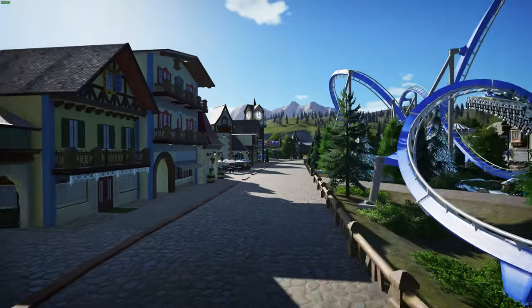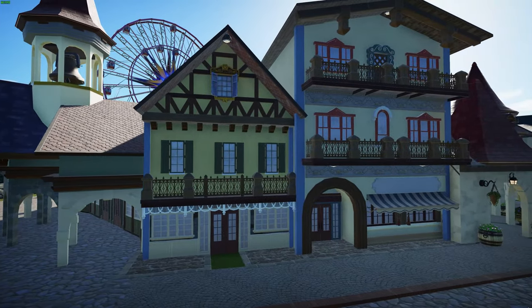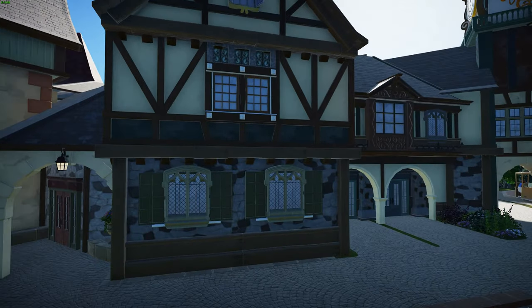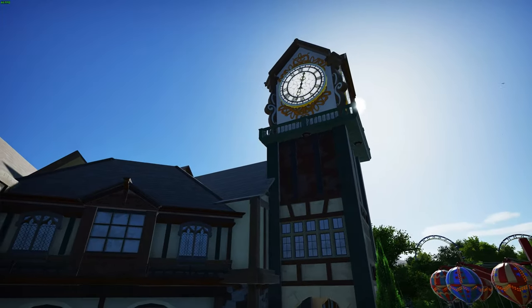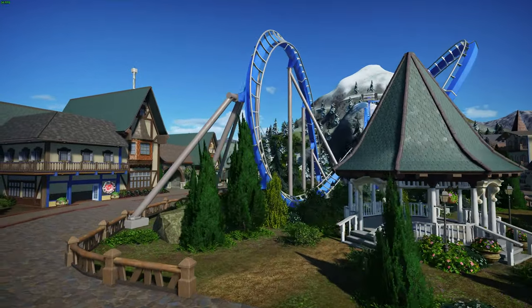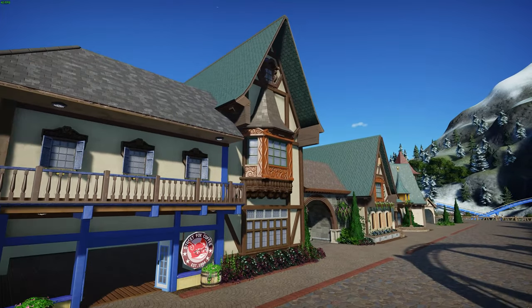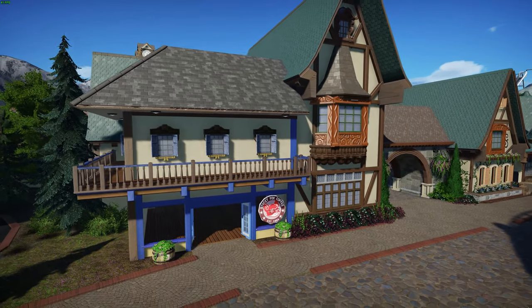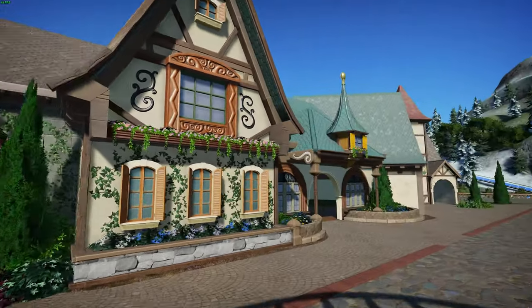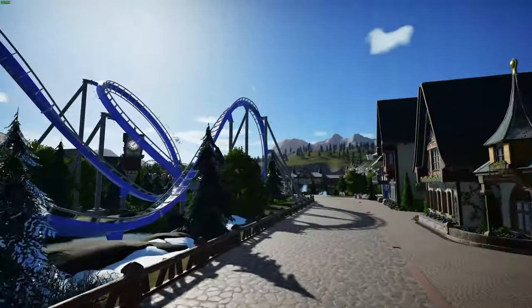This beautiful main street is based on many things — a little King's Island inspiration, plus Disney from areas like the Pinocchio section, plus Bavarian architecture and concept art I found. I love this main street; it's honestly my favorite. This is almost like the very beginning of King's Island when you first walk in. There's a little coffee shop, a tunnel going to the other side, and some shopping and restaurants along the way.